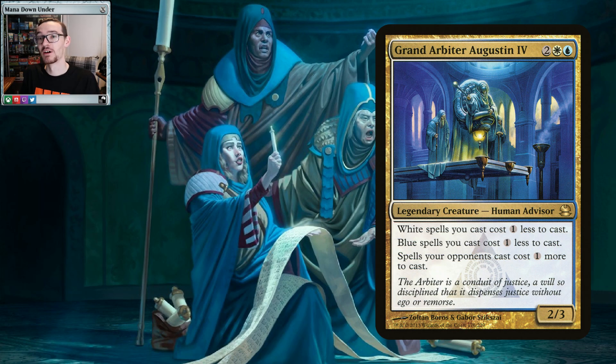The actual commander we've gone with is Grand Arbiter Augustin IV. He supports the deck's game plan in a lot of ways. He brings an extra color — white — which does have a few advisors in it. He makes our blue and white spells cost one less, so our main creature is now only one mana — a one-mana 1/3 with upside. He is an advisor, so we can tap him for our own mechanic. And spells for our opponents cost one more. He helps the deck in every way.